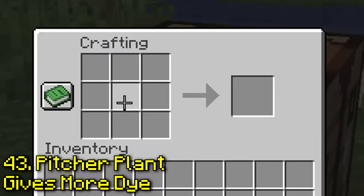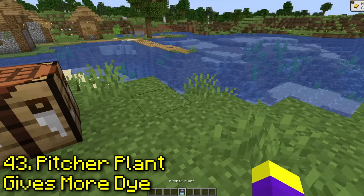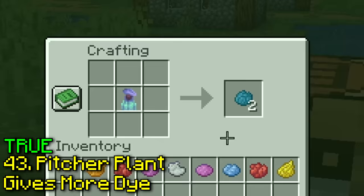If you put a flower into a crafting space, it turns into a single color of dye, but apparently you can craft a pitcher plant into two dyes. Yeah, this is true — I guess the flower is just so big it gives you two dyes instead.